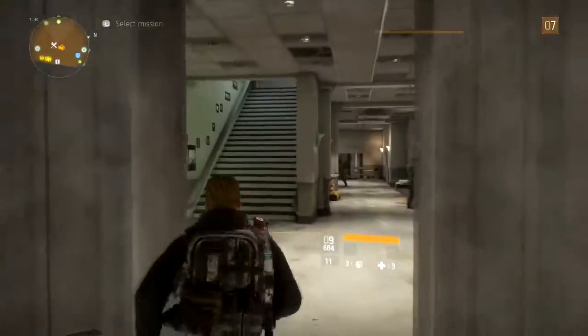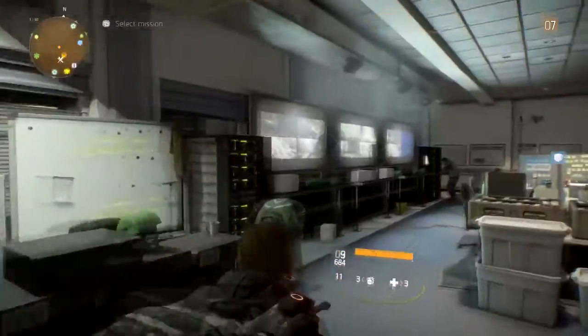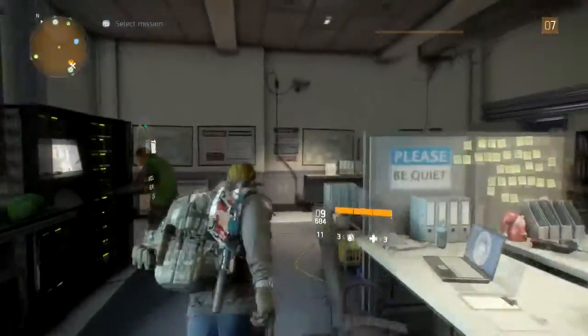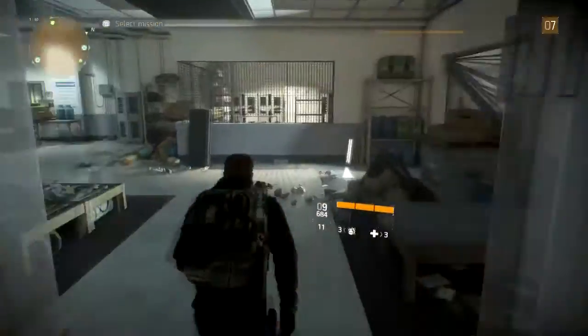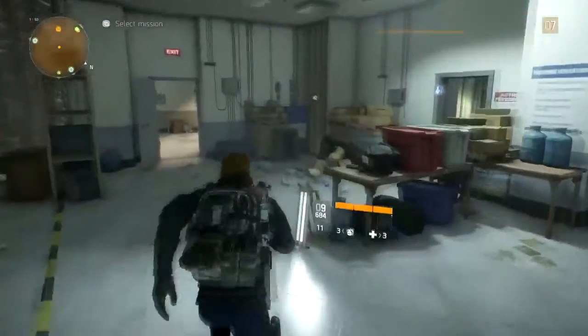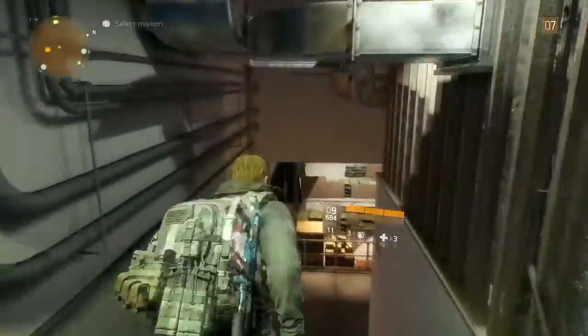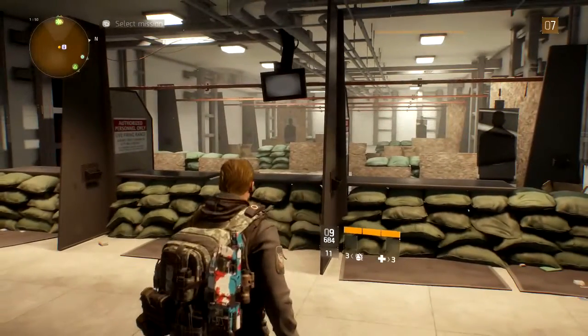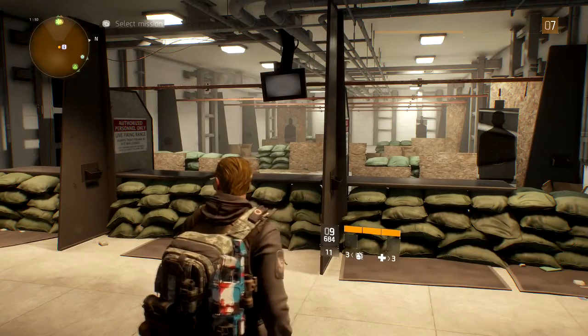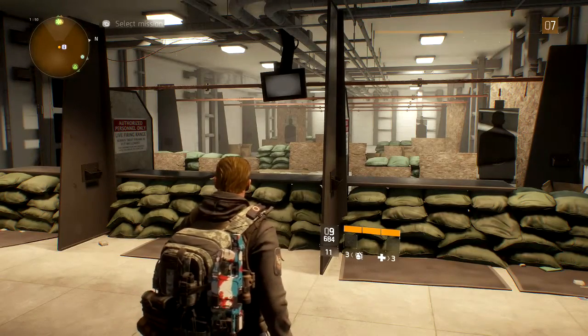I'm in the base of operations today and I wanted to show you something I'm very excited about. It was one of the first things I unlocked in my base of operations. It's in the securities wing over here, and in the back there is a gun range. Most of you probably already know there's a gun range, but before the game came out we were looking at the talents, perks, and unlockables, and one of them was the gun range.